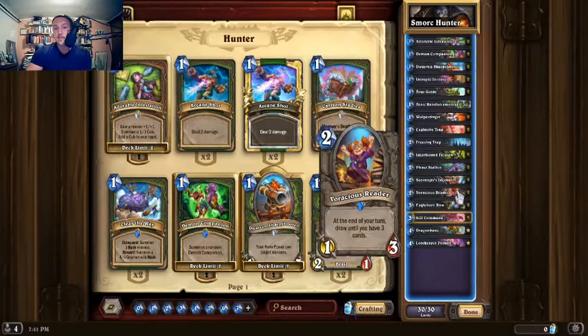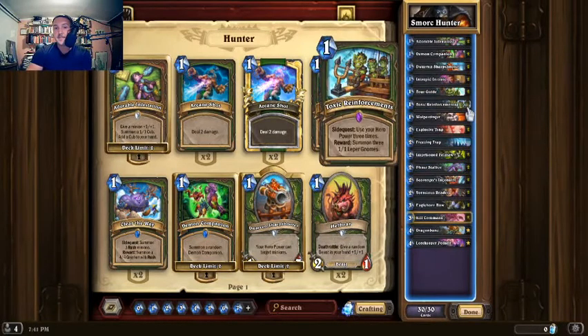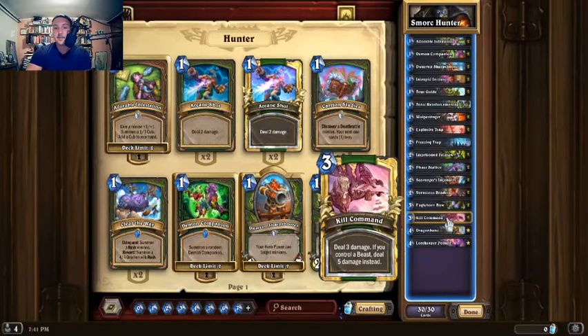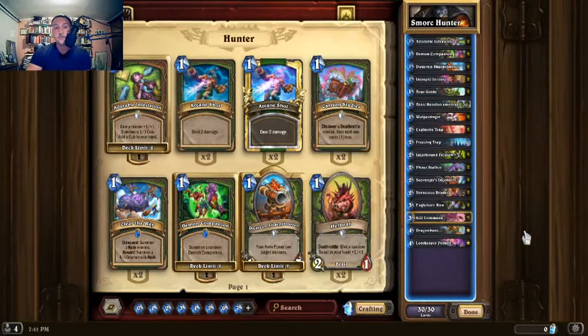We have Voracious Reader for refill, and Toxic Reinforcements for a little extra reach in the endgame. Then we have Lord Keeper Pokehelt to throw your opponent on a timer, because then you draw Dragon's Bane, your Kill Command, and your Eagle Horned Bow. If you saw the last round, I am at Diamond 1 right now and maybe we'll get to Legend in this video. Not holding my breath, but let's get into it.